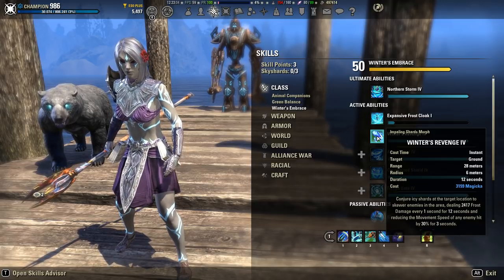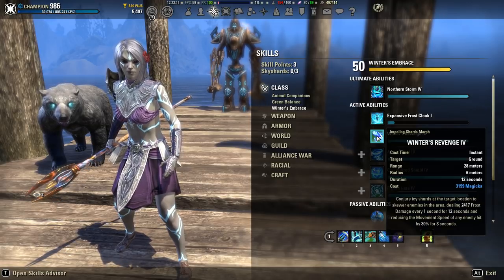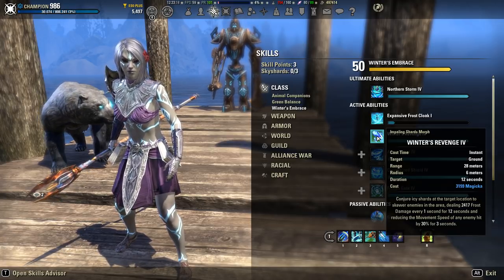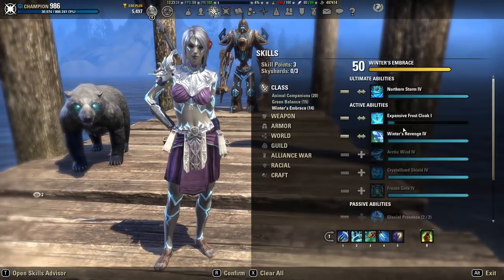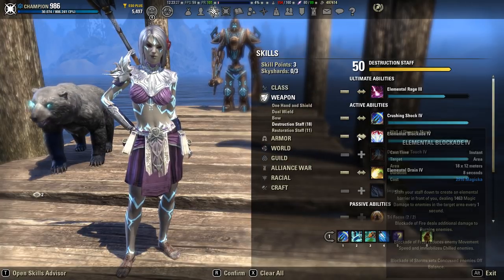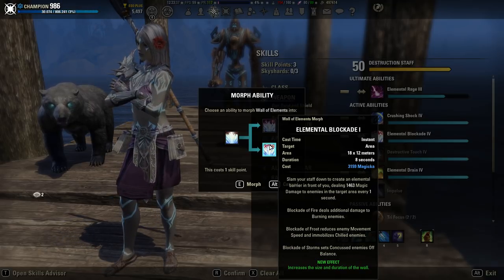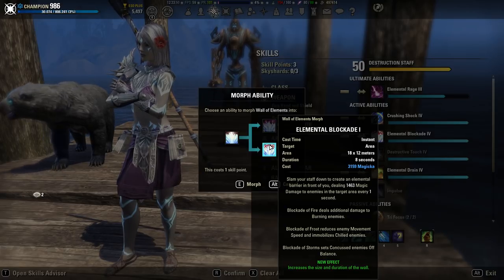While that might seem true in theory, in practice it's not quite the case, because it's not as simple as saying one ability fits better with our timings and therefore it's better. Elemental blockade is what pretty much every magic DPS runs — it lasts longer than unstable wall of elements. That longer duration allows you to get more spammables out, and spammables are really what gives you the most DPS, not necessarily the DoTs themselves.